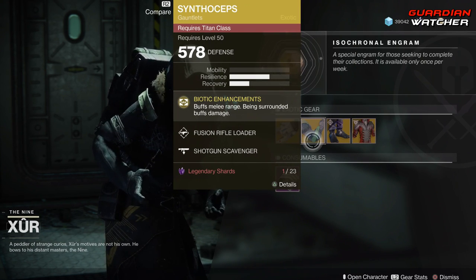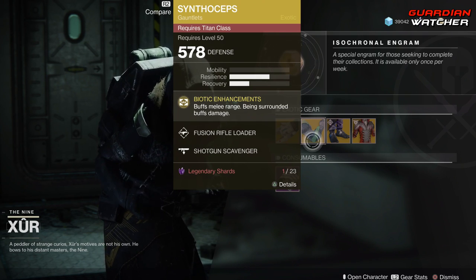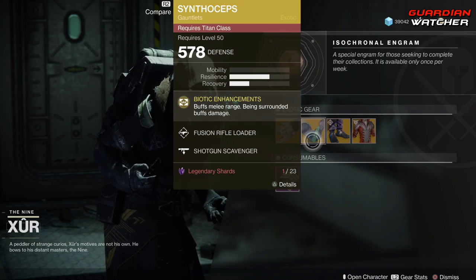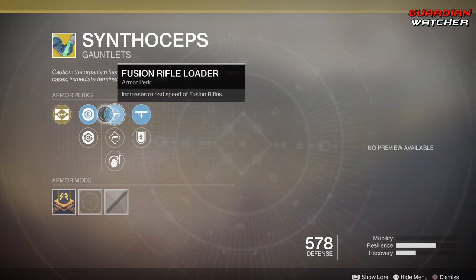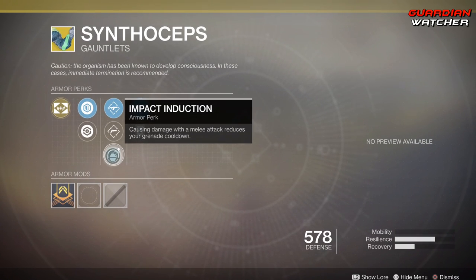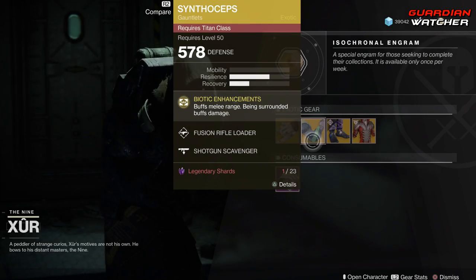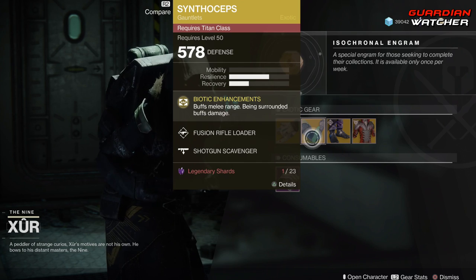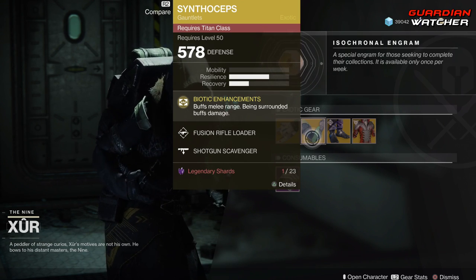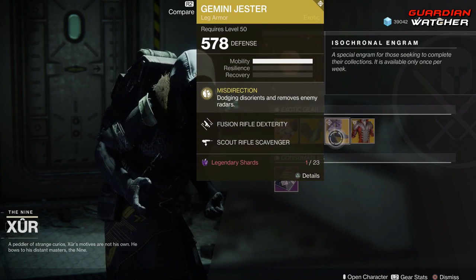Synthoceps — the intrinsic perk on this is Biotic Enhancements, which buffs melee range, and being surrounded buffs damage. We also have Fusion Rifle Loader, Hand Cannon Loader, Impact Induction, Shotgun Scavenger, as well as Heavy Ammo Finder. This is definitely a good exotic in PvE and PvP for Titans, so I'm going to give it a Tier 2 in both PvE and PvP.